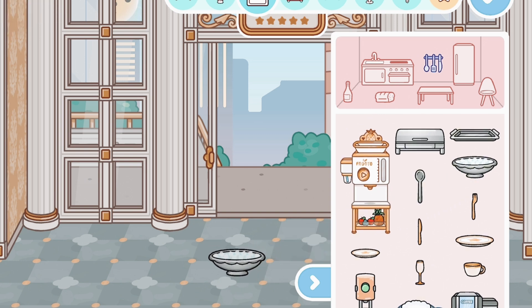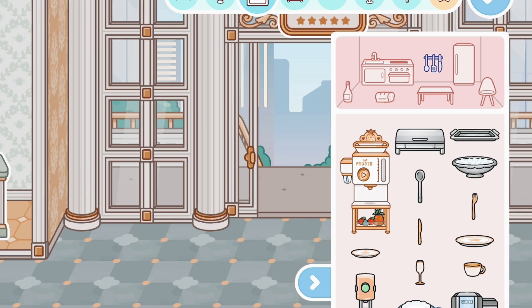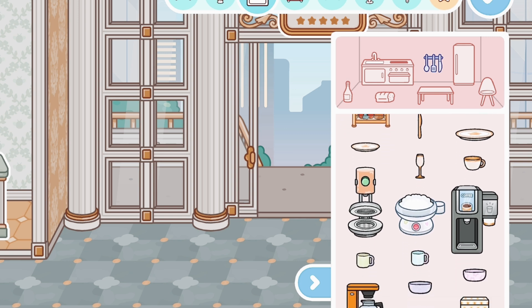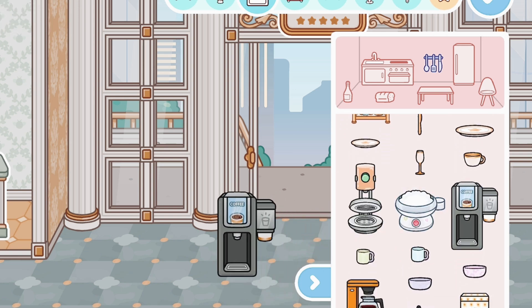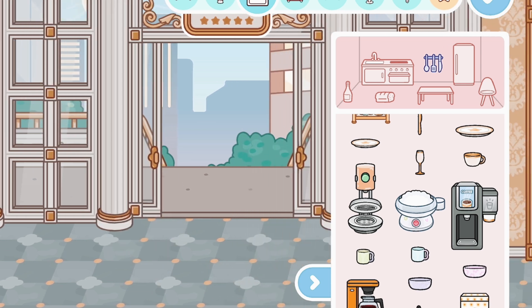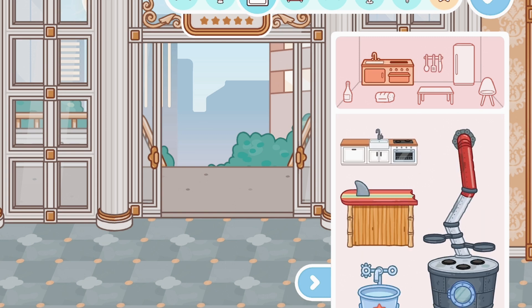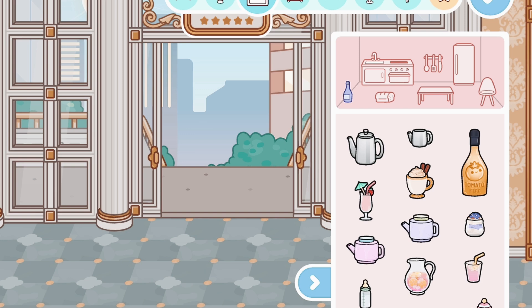We have a little bowl of ice to keep drinks cold — very nice. Some five-star quality over here. We have some fancy cutlery and plates, a waffle maker, and a coffee dispenser. Let's just get some coffee — very nice.